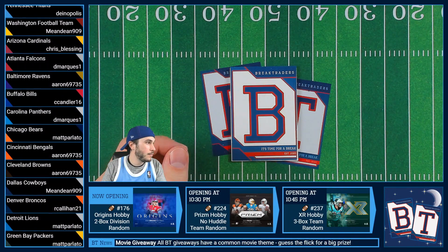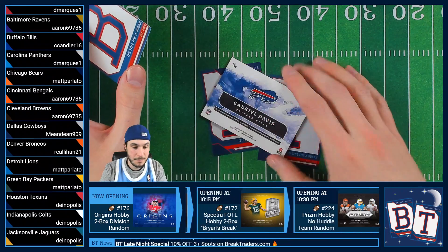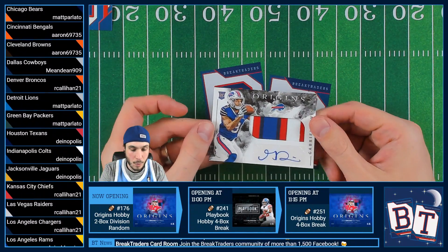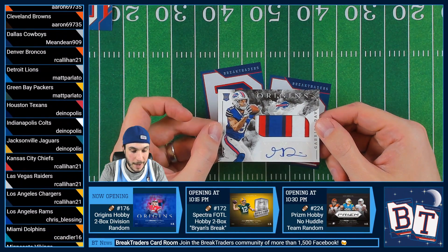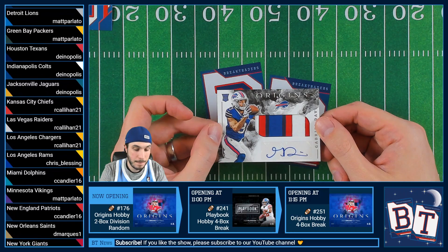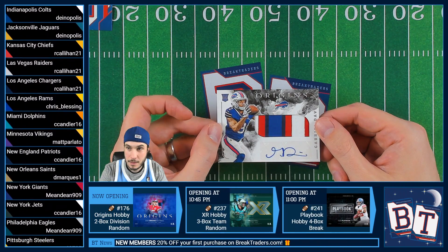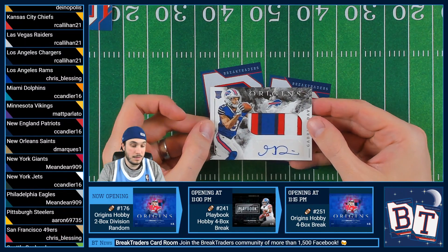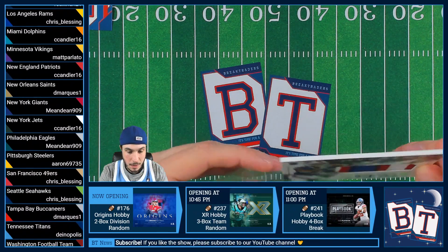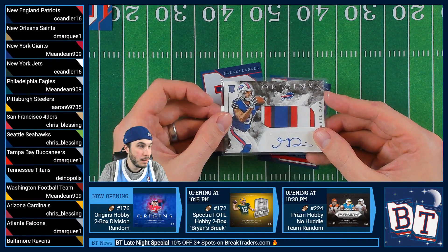All right, our last one. Gabriel Davis — it's been a Davis and Fromm sort of night. Again for Charles here. Four color patch for Gaby baby, with his legendary G. That is amazing — is that like a part of the number? I think it's the sleeve. Certainly looks like the sleeve. Thanks to everybody that grabbed spots in that. I know it's always a hit or miss situation, but we certainly got some good hits out of that one, which is all we can hope for.